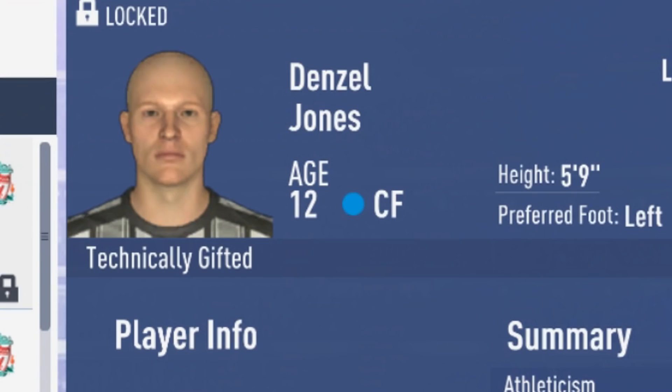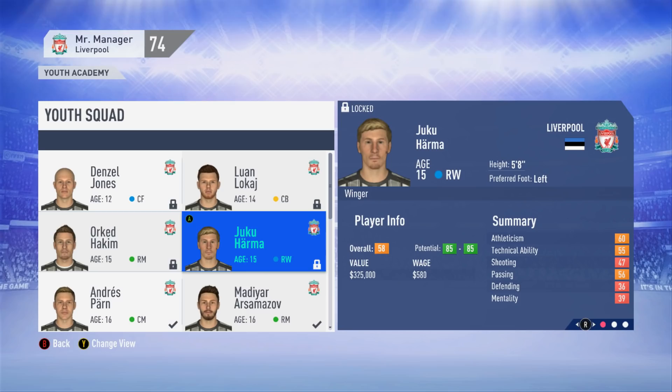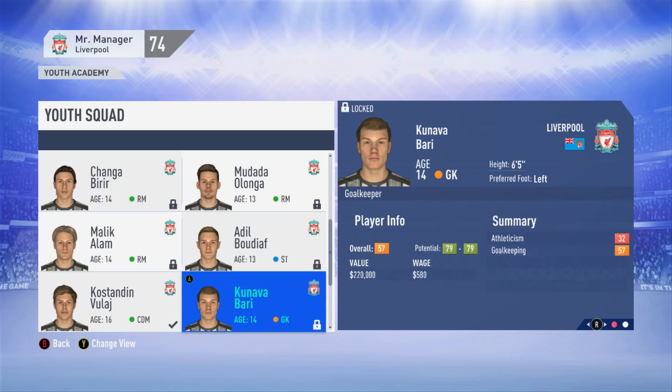We've got Denzel Jones from Guam, Luan Lakai from Kosovo, Yuku Hama from Estonia, Orchid Hakim from Brunei, Arsamozov from Kazakhstan, Mudada Olonga — brilliant name — from Zimbabwe, Adil Budia from Niger, Kunalvabari from Fiji, Konstantin Vulai from Albania, and Bergenolzo from the Faroe Islands, and so on.